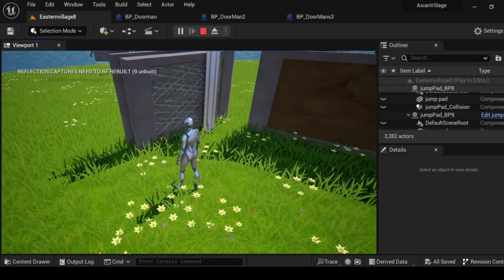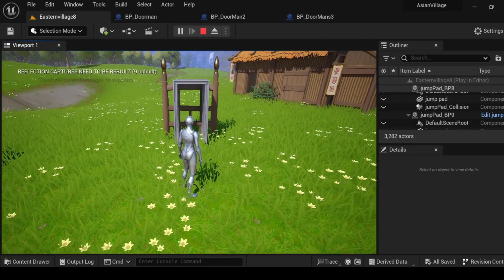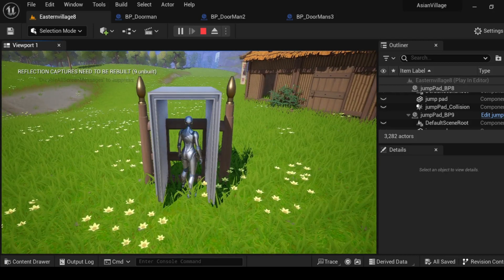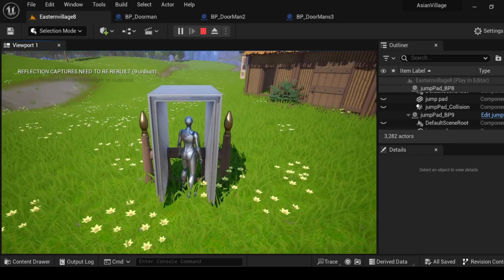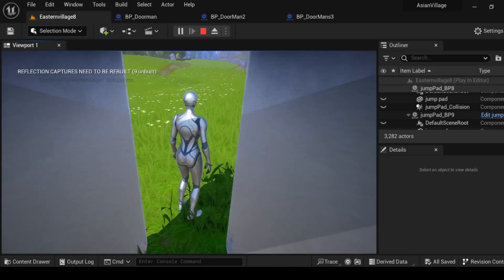I also like the textures of the stone as well, as the stone is coming at you. The next we have is this door. Now this door will go down because you activated something. And it doesn't go all the way down, but it will once I fix this.